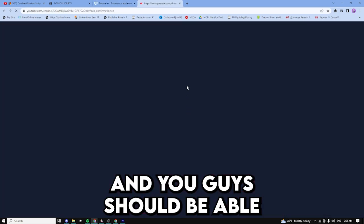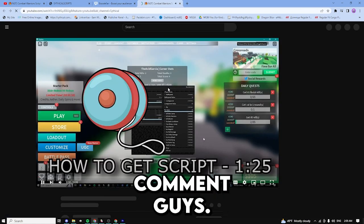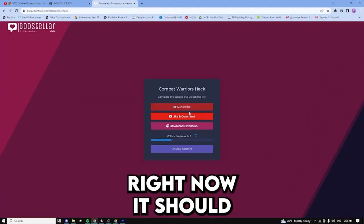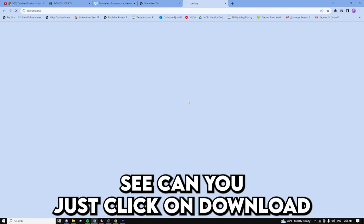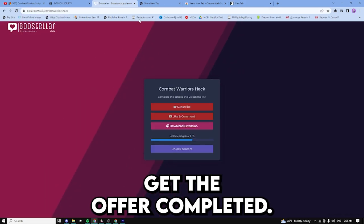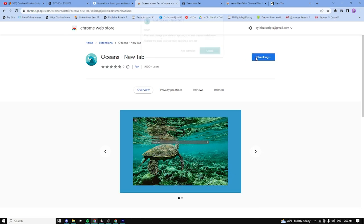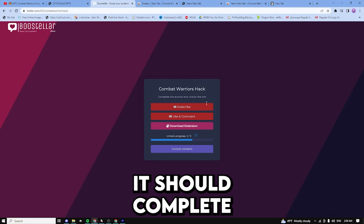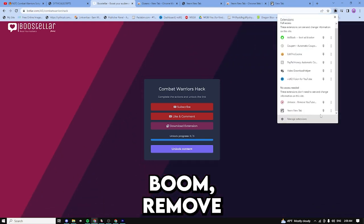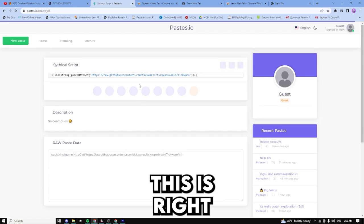Now just do the basic like, comment, and subscribe and you should be able to get the script. Boom — we completed the subscribe, now we just need to do the like and comment. I'm already liking and commenting so it should automatically do it. Then just download the extension — click on download — and once you download it, you can basically instantly remove it as soon as you get the offer completed. Click on continue and add the extension again if needed, then it should complete. Boom — we just completed it. Now I'm just going to remove the extensions I added. Remove and remove this one as well. Unlock content and boom — we just got the script, it's right here.